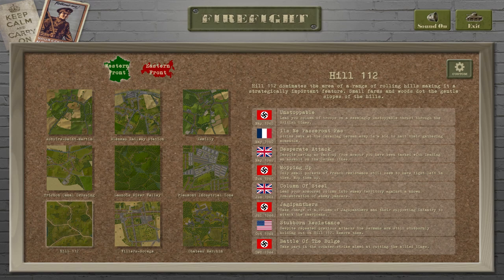In this episode, 'Ils ne passeront pas' — Hill 112 strikes back at the invading German army in a bid to halt their gathering momentum. Hill 112 dominates the area of a range of rolling hills, making it a strategically important feature.